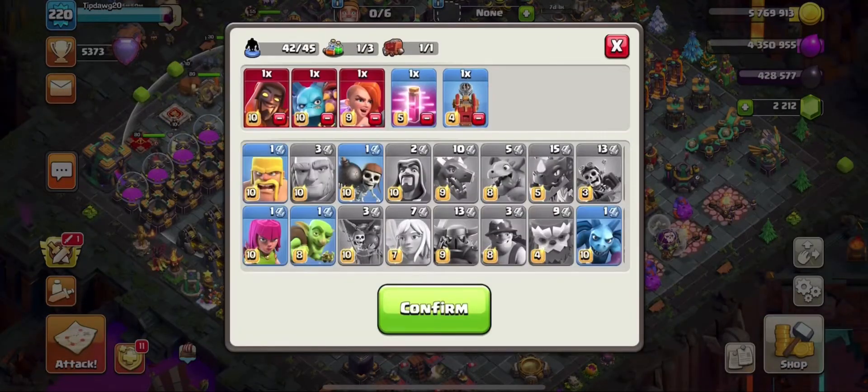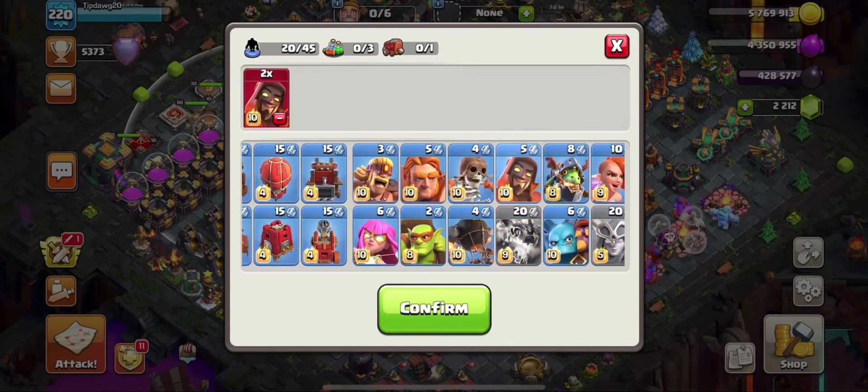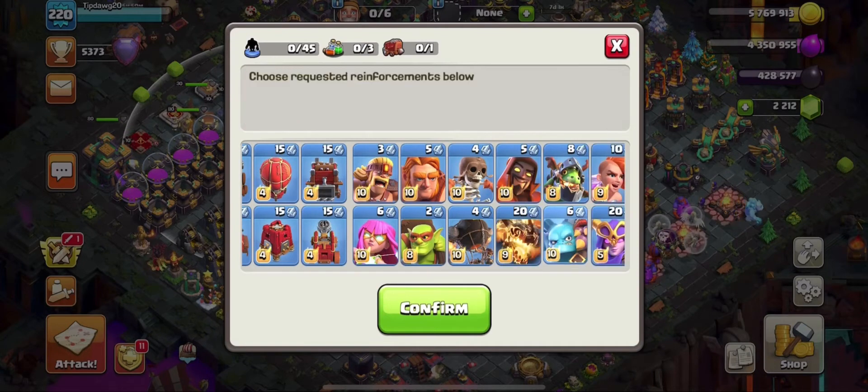Of course, by this point we all know that we can donate CC troops to ourselves using Raid Metals, and that is an OP use. It's an OP idea that Supercell had, and I really, really like it.